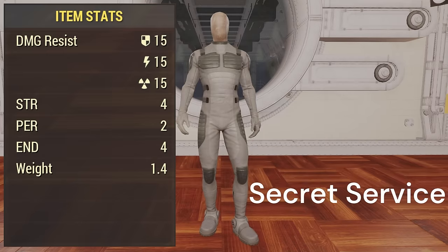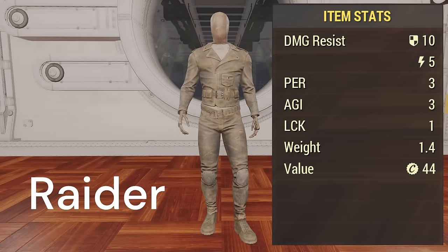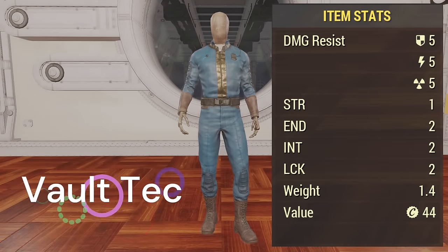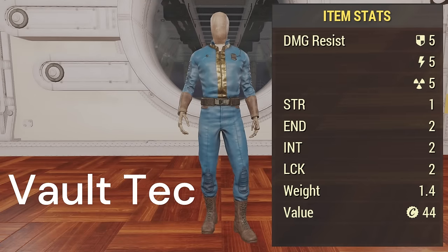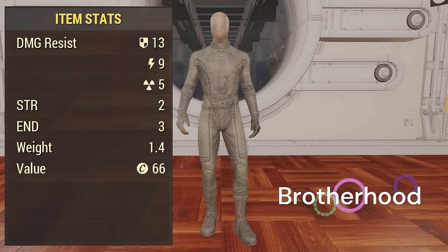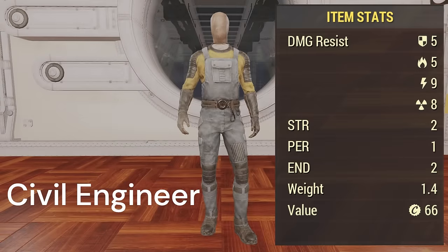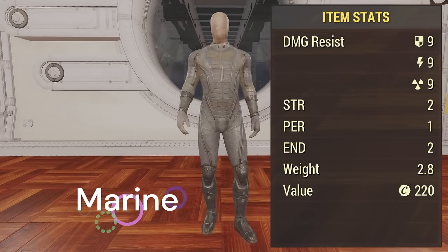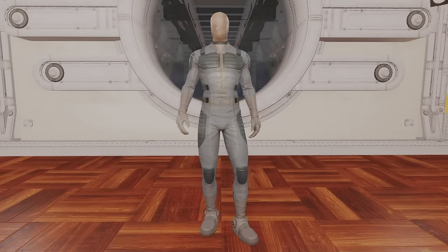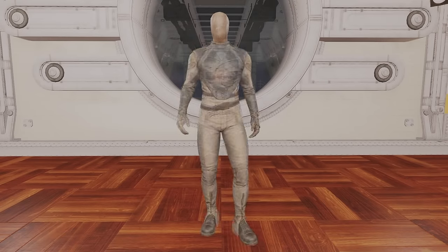There are eight different categories of Under Armour in the game and each one will give you a different amount of defense as well as a different combination of special points. These Under Armours can be worn underneath everything that you're wearing. They fit underneath your armor and if you happen to wear any cosmetic apparel over everything you'll still be able to wear it underneath. They will not work while you're in power armor or if you put on a hazmat suit or the Chinese stealth armor.